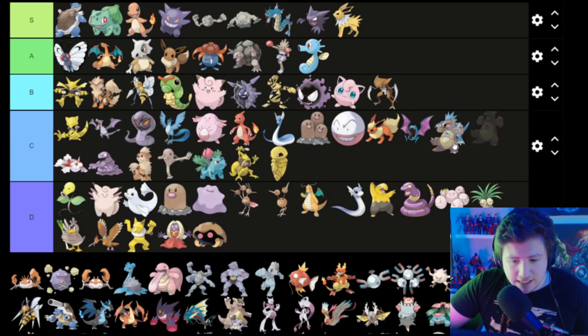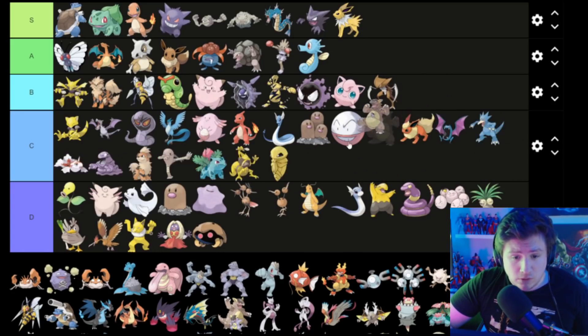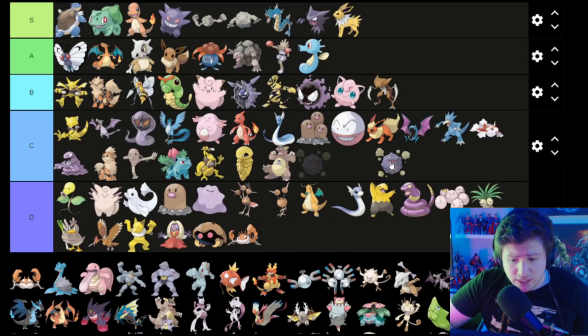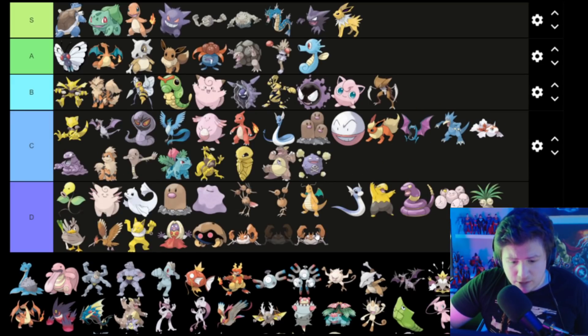Kangaskhan's got a baby — I don't know why it's got a baby; the baby could be Cubone — so the baby goes in C. Kingler is just a crab, I don't like it. Koffing is pretty cool — Koffing goes in C. Krabby's Krabby — I'm gonna put him in D.